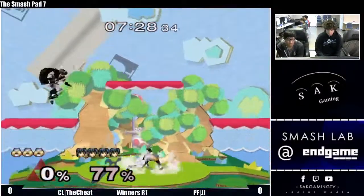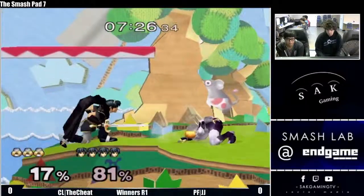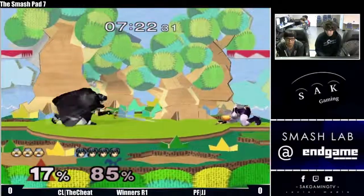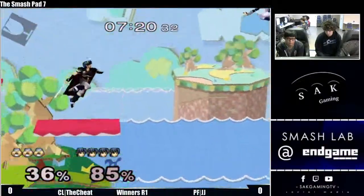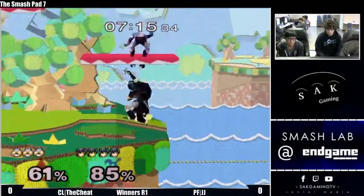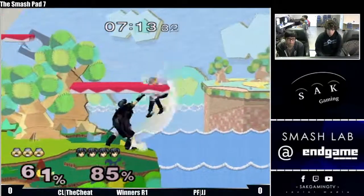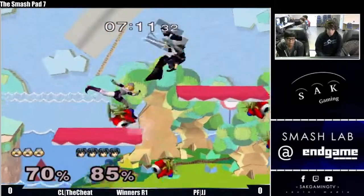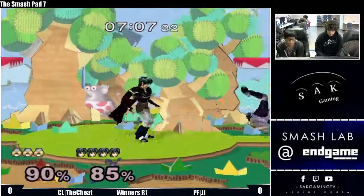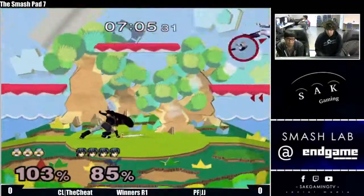You get a grab off the auto-cancel. Sheik down a stock though, after that somewhat of an SD. Random tipper from JJ. The edgeguard is very linear against Sheik — he kind of just grabs the ledge because Sheik has a billion years of lag when she lands onto the stage, so you just time getting up correctly and then you just hit her back off, rinse and repeat.